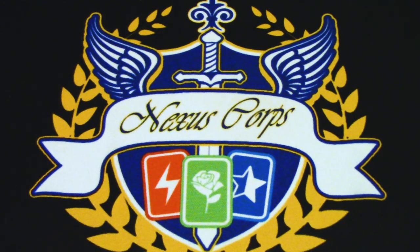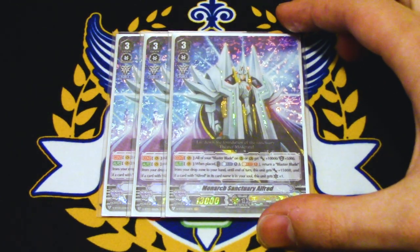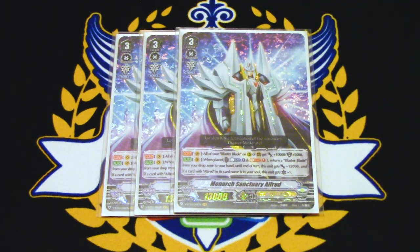For grade 3s, we are running 3 copies of Monarch Sanctuary Alfred — the new card, a retrain of Liberator Monarch Sanctuary Alfred. The skill is all of your Blaster Blade rearguards continuously on rear or guard circle get plus 10k power and plus 5 shield. Offensively you want that power if you can't be on your G unit, and the 10k works defensively too. The placed skill is Counterblast 1, Soul Blast 1, return a Blaster Blade from your drop zone to your hand, and until end of turn this unit gets 15k. If you have an Alfred card in your soul, this gets a crit. You'd want to ride this on top of an Alfred, but you still get the 15k even without Blaster Blade. Pretty decent card — running 3 of that.